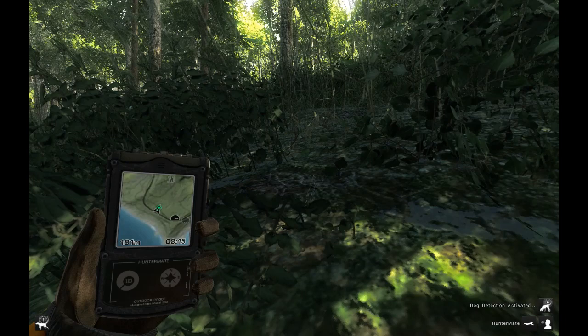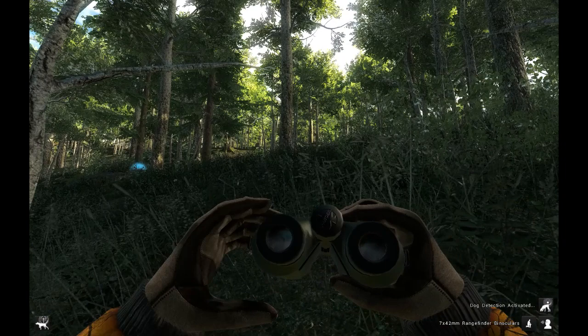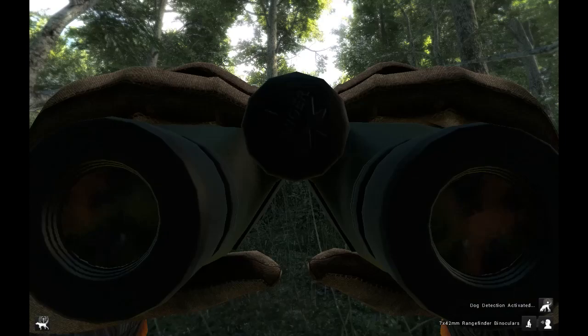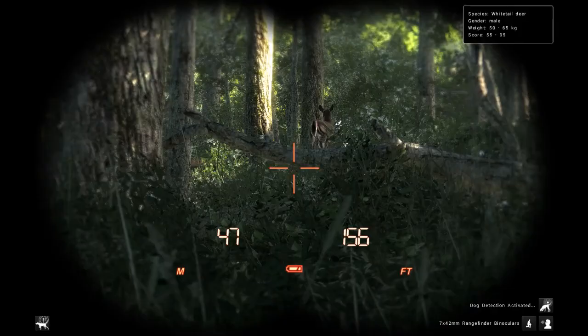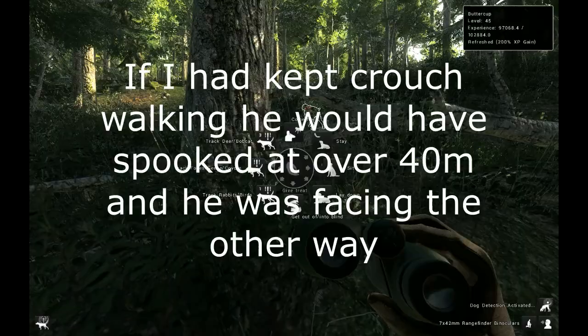I've come up behind these whitetails before and if you don't call them in they're not looking for anything — you can get pretty close to them. He was about to spook, but he's still walking away. Normally I can keep crouching behind these guys. My distance here is about 48 meters or so. She's still pointing and should advance.